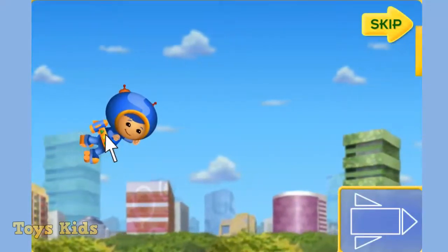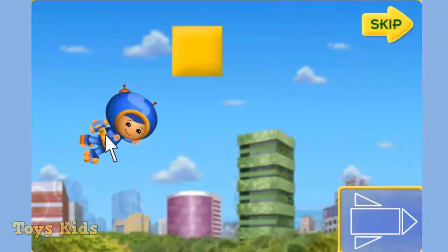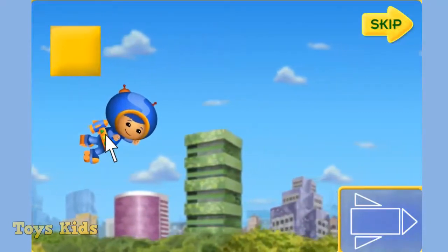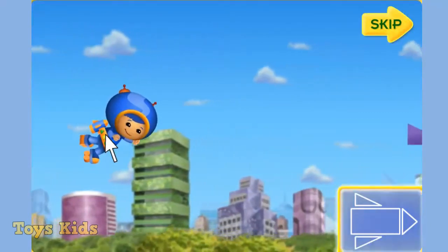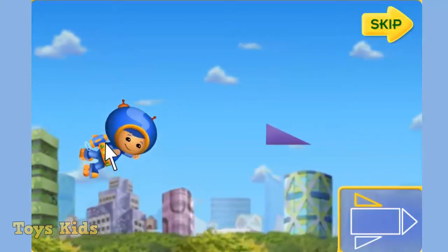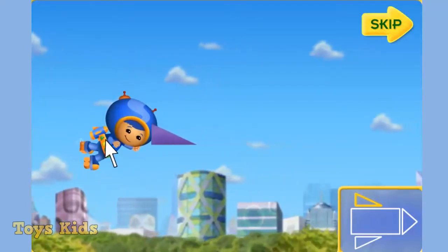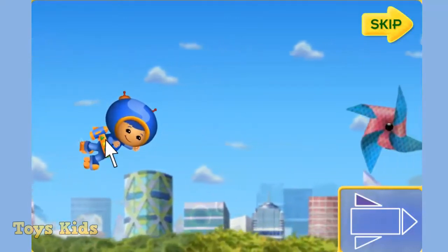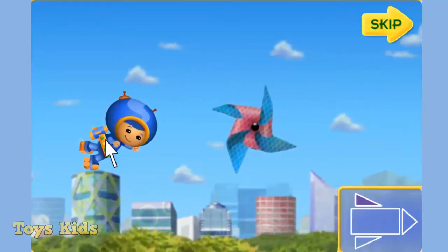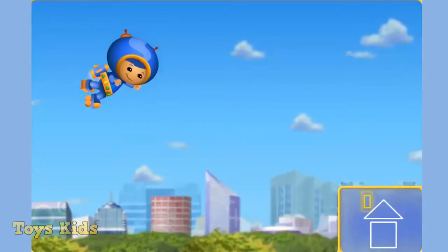Umi friend, I need your help to build the kites. If we find all the pieces in the sky, we can put the kites back together. The blueprints will show us the shapes we need. I'll zoom through the sky with my super jet pack. Move me up and down with your mouse to help me catch the shapes. And if we catch a pinwheel, I'll do my special loop-de-loop. Ready? Look at that shape.